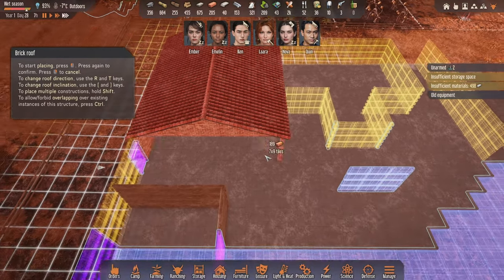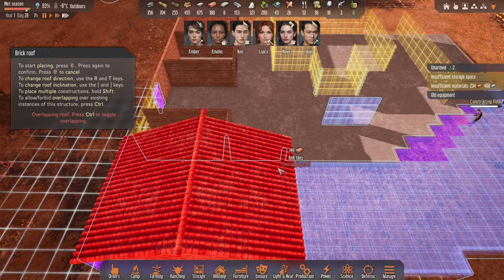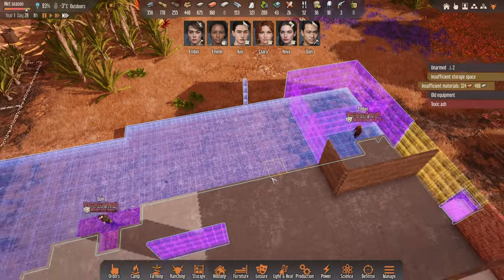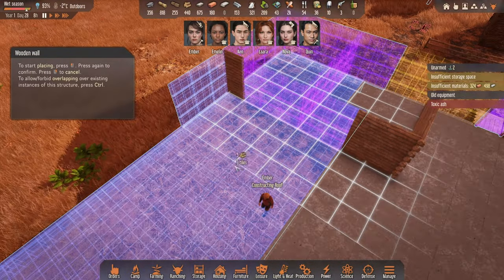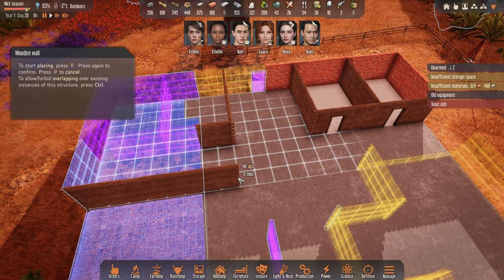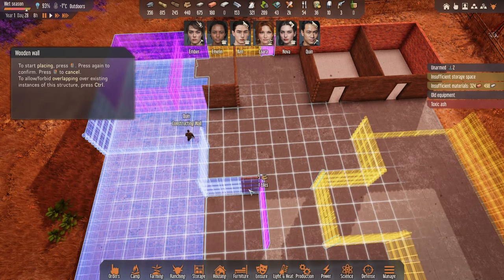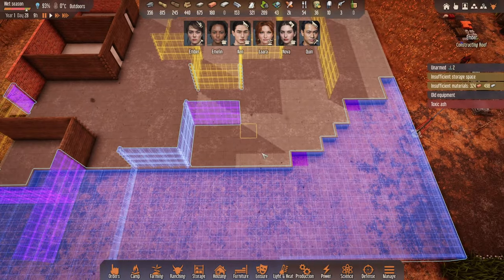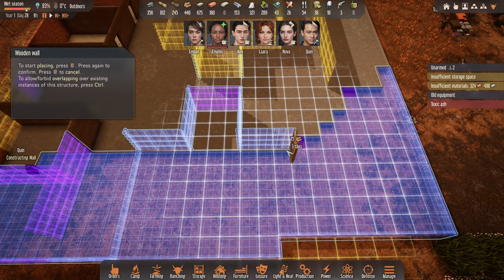We'll go through like so for the roof layout. No overlapping - I think that's the length we want. Toxic ash again. We want to bring these two over there. That's big enough for our purposes - dining room, living room, and maybe this here as well. Maybe we don't need to extend it.